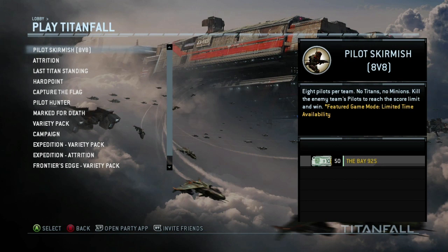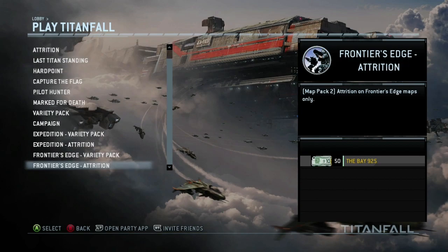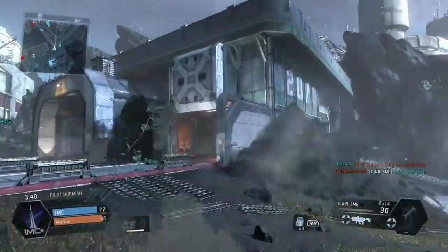Also they released a new Pilot Skirmish match, which is basically 8 on 8 — that's a new game type they released on Titanfall. Basically what it is: it's 8 on 8, no AI, so no grunts, no specters, and also no titans — even though this is called Titanfall, they don't have that.